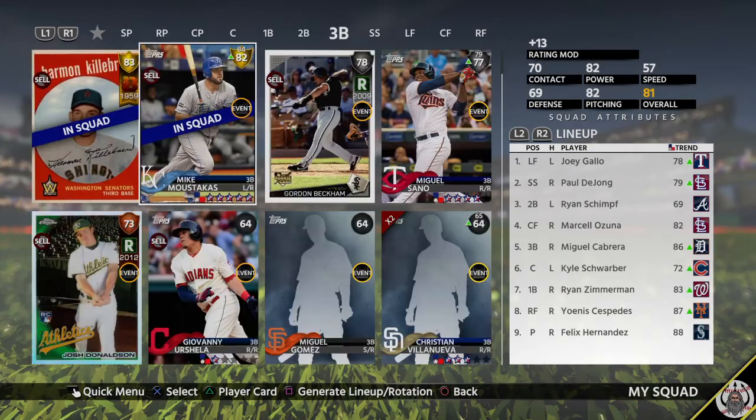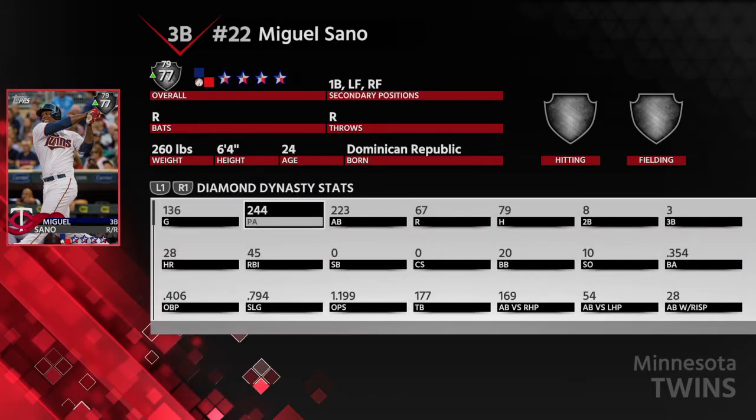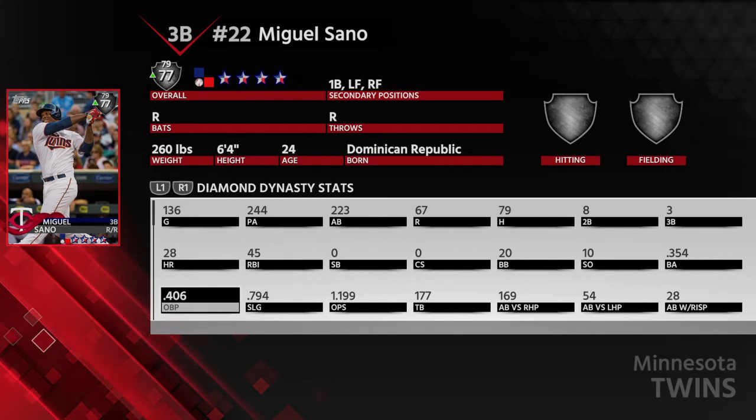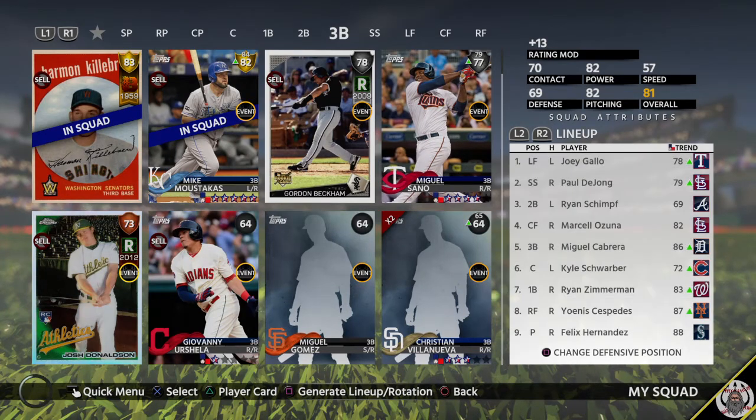In right field there's another power bat — Miguel Sano. He's well-rounded, has a cannon for an arm, can play corner outfield, and has a ridiculous amount of power. I hit him second: .354 average, .406 OBP, 244 plate appearances, 28 home runs. He absolutely demolishes the ball.